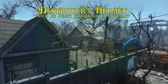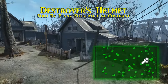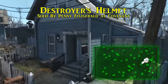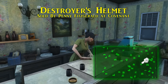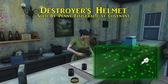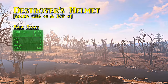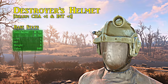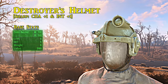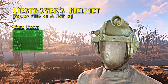Next is the Destroyer's helmet — a reinforced combat armor helmet sold by the merchant Penny Fitzgerald in Covenant, arguably one of the most well-fortified settlements. While it is a pre-placed legendary, it is a helmet and legendary enemies do not drop them. The Destroyer's helmet can come with the reinforced combat armor mod and damage and energy resistances at 13. The bonuses also include the Sharp legendary effect, boosting charisma and intelligence by one.